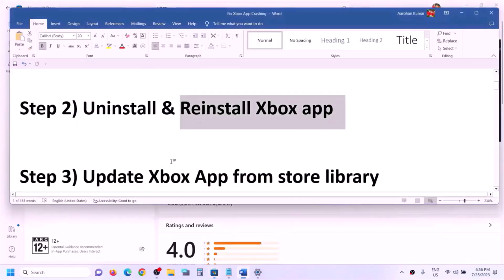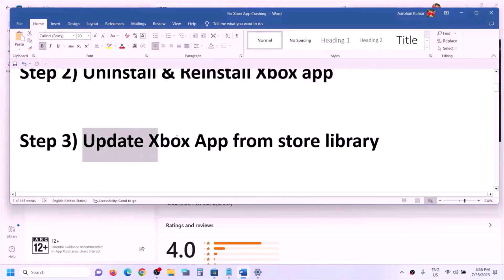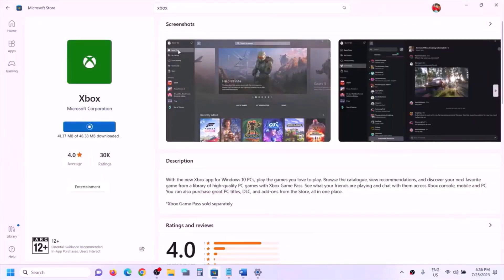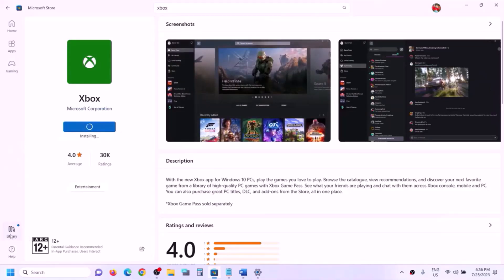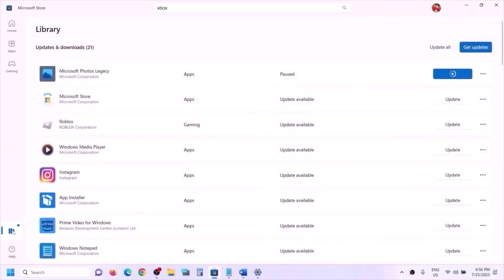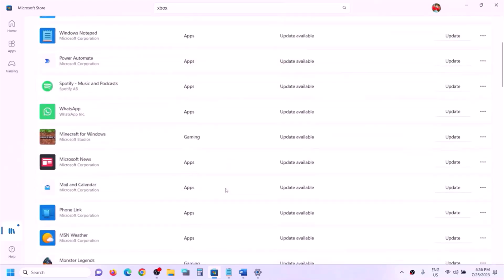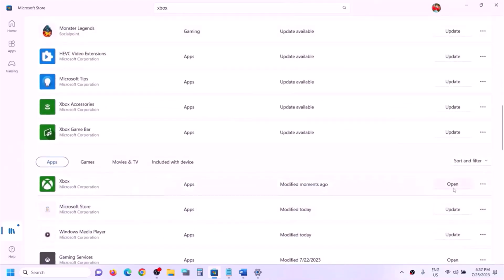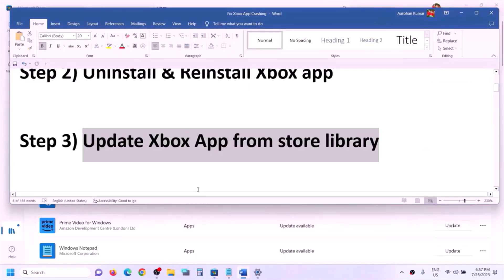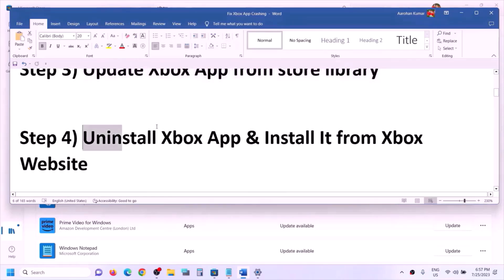Once done, try to open Xbox app. If still facing the problem, you can update Xbox app from Store Library. Open Microsoft Store, click on Library on the bottom left, click Get Updates, or scroll down and find Xbox app — if there's an update available, click Update. Once all apps are updated, launch Xbox app.